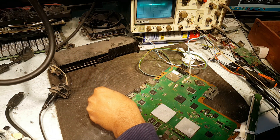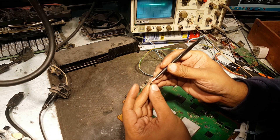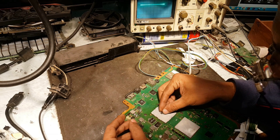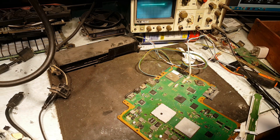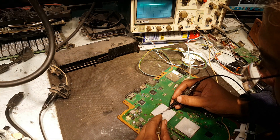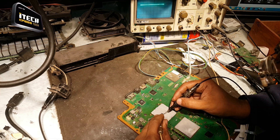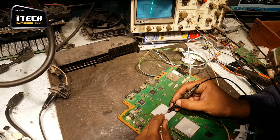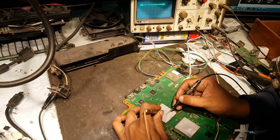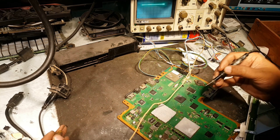Now let's check for this FET. The gate of this FET is this one — we should check it. I will connect any of the output here, and this one is the gate. As you can see, this gate is short — it is short with both the input and output. So it is bad.